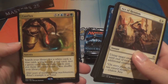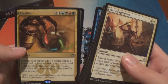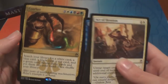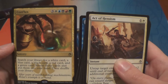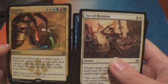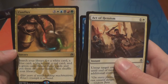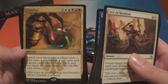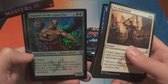Conflux — black, red... wait, no, that's green, green, red, black. Why do you read right to left? I don't know. Okay, all the colors and also three — sorcery: search your library for a white card, a blue card, a black card, a red card, and a green card; reveal those cards and put them into your hand, then shuffle your library. That seems like a real Commander card.